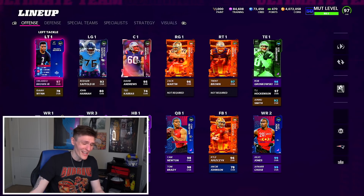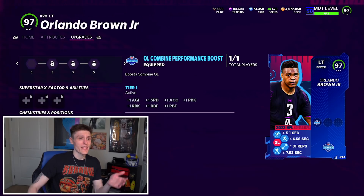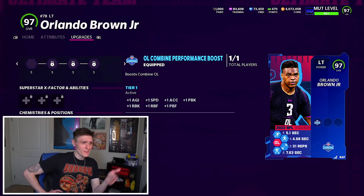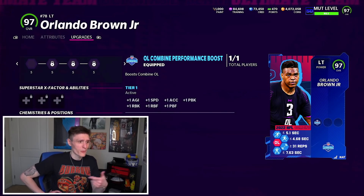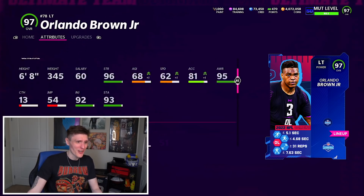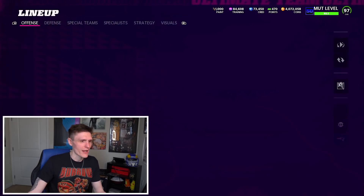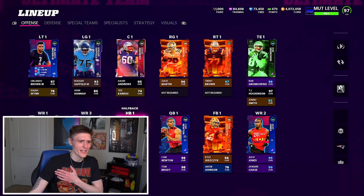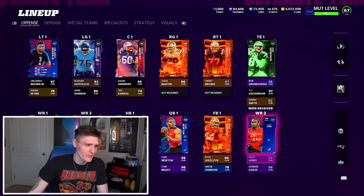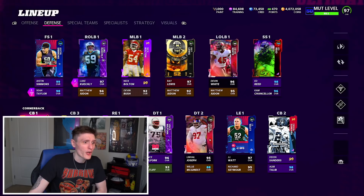So out of all the cards, we got three 99s. Orlando Brown somehow also doesn't get a stat boost to his overall — he got every single boost: plus one agility, speed, accel, pass blocking, run blocking, run block footwork, and pass block footwork, and that doesn't boost him to a 98. Pretty shocking, but it's still a god-tier end-game left tackle. The boosts are 100% free — Julio Jones to 99, Byron Jones to 99, and Justin Simmons to 99 are all free. The cards are freaking cracked.